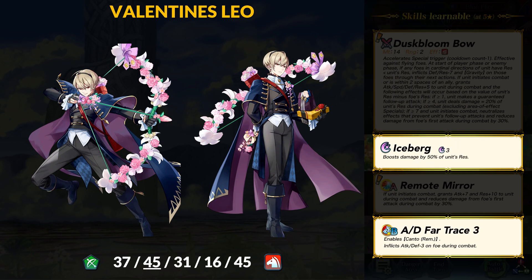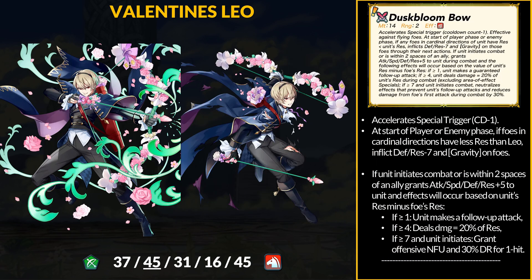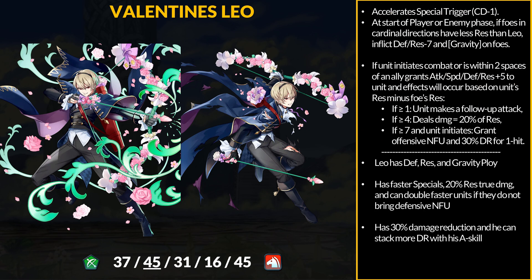For old skills, Leo comes with Iceberg and Attack and Defense Choice for Kantou. Leo's Dust Bloom Bow has 14 might and Angst-Ite specials. At the start of player and enemy phase, if foes are in line with Leo and they have less res, Leo inflicts -7 defense/res on them and the gravity status. If Leo initiates combat or is within 2 spaces of an ally, he gets +5 to all stats, and effects scale based on Leo's res minus the foe's res: 1+ res difference gives Null Follow-Up attack; 4+ gives 20% res as true damage; 7+ gives an offensive follow-up and 30% damage reduction for one hit. Dust Bloom Bow essentially has defense/res and gravity ploy effects that proc on both phases, similar to Gregor's sword — meaning Leo can debuff one lane on his turn, then debuff more enemies after moving.